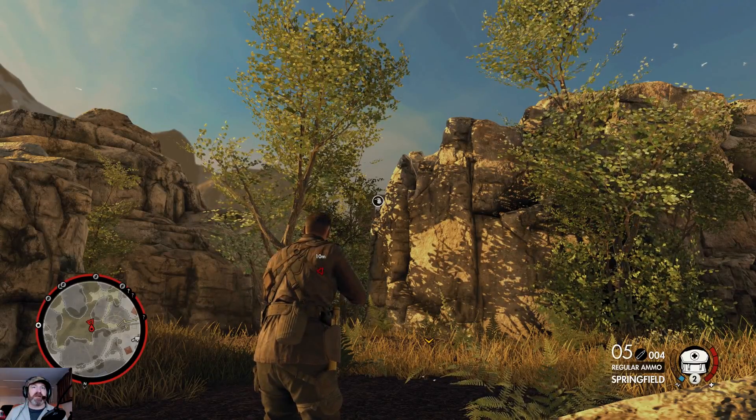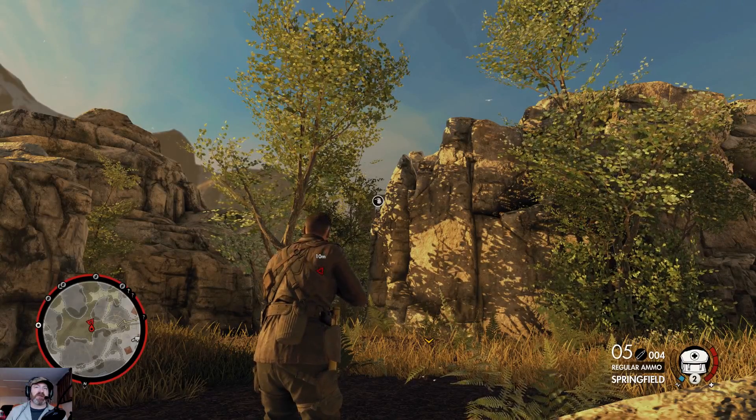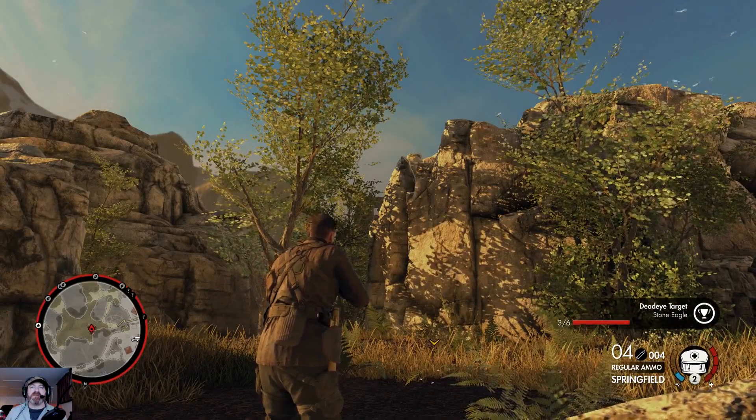Right up from the starting point, right in the middle castle — you can see it right there between the rocks and the trees. And that's stone eagle number two.